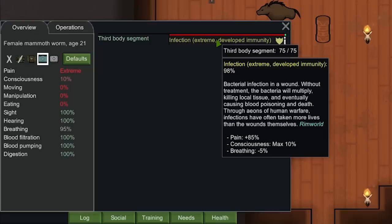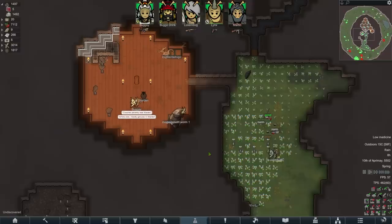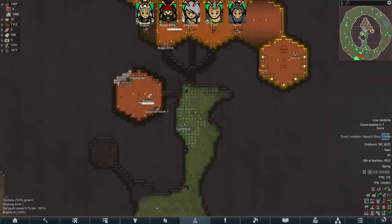Mammoth Worm, how are you doing? Oh my god, you're actually fine. Holy crap, you were barely fine though — 98% infection spread and you've only just got immunity. Well, that was close. You'll live to fight another day, little Mammoth Worm. And by fight another day, I mean I'll put you in the entrance to the base and then you'll all run away scared, because we haven't yet finished training you.